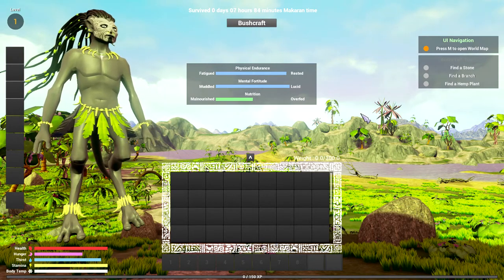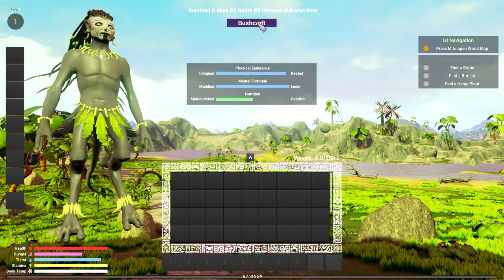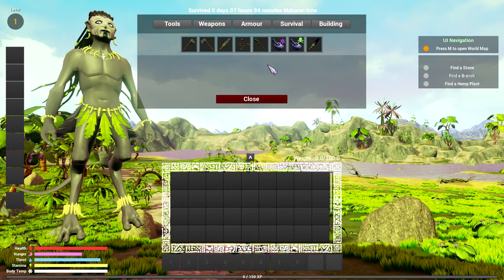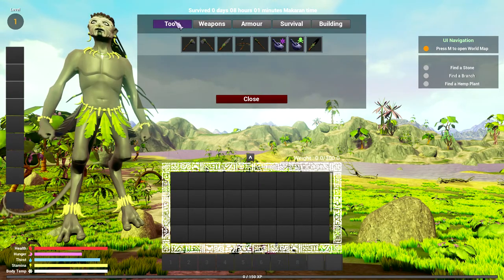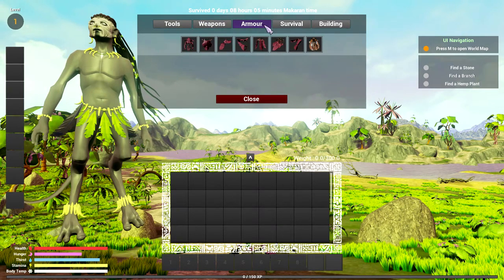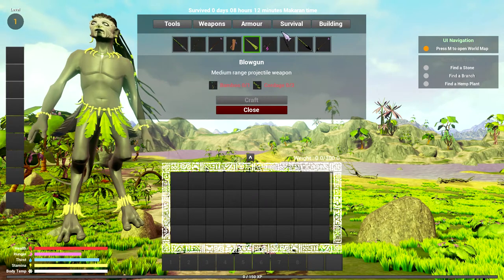We have our inventory — weight is a limit. Hotbar and bushcraft. Let's click on the crafting menu. Oh, I like this bushcraft! That looks like a grindstone. So we have some tools, some weapons, armor. What is this? A blowgun — interesting.